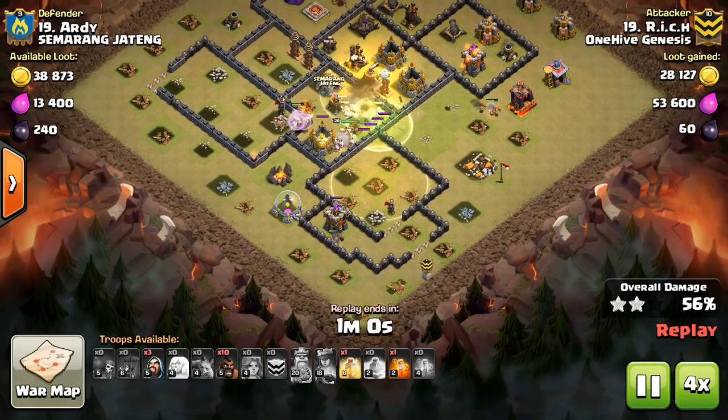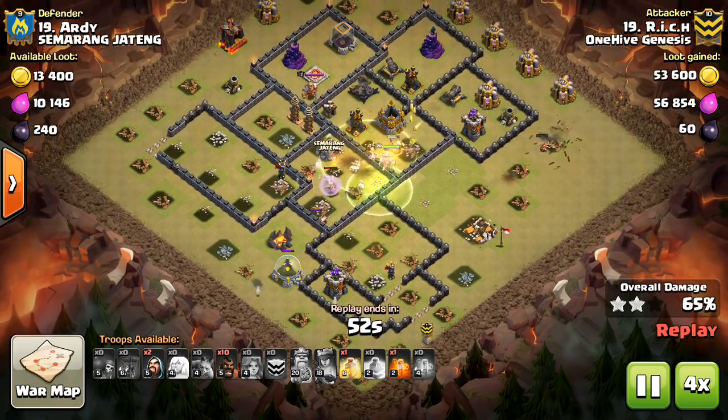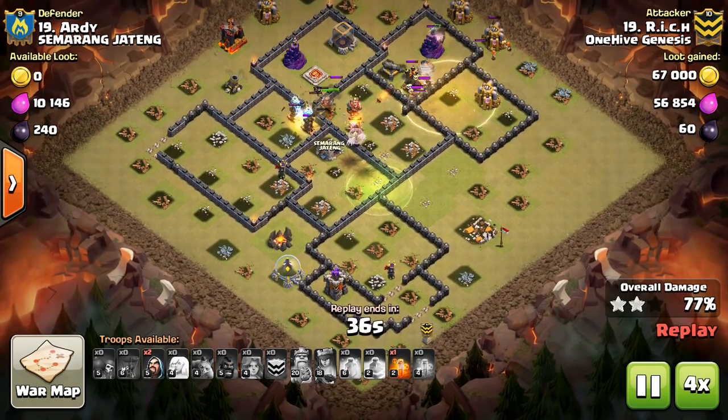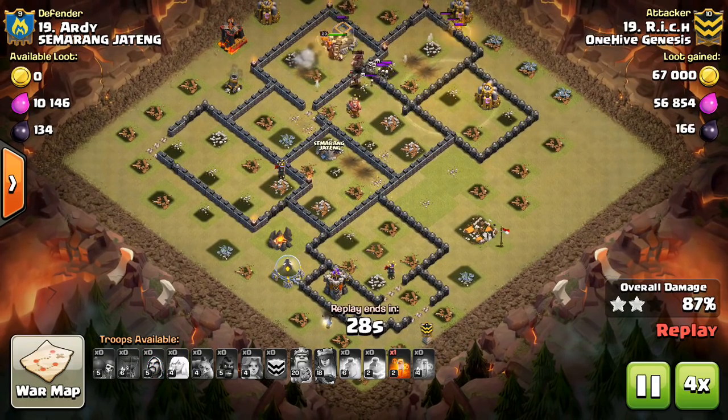When we're talking max Town Hall 9 with level 4 Valks and walls that are lava or Lego, typically you want 7 to 8 Valks or more. That's probably the minimum.